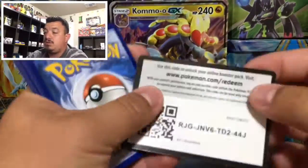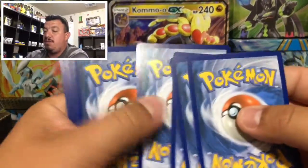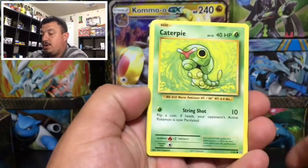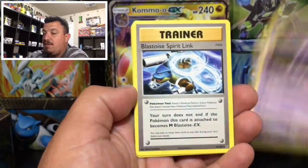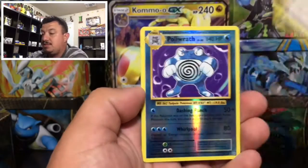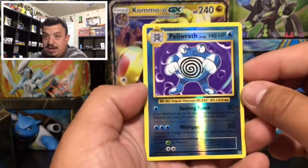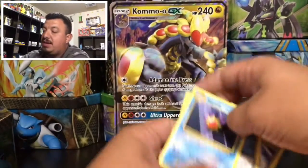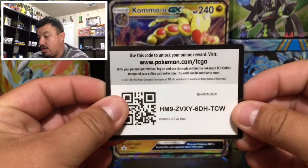On to Evolutions - still one of my favorite sets from X and Y because it is a reprint from Base Set, so I just love it. Pikachu, Machop, we have a Haunter, Blastoise Spirit Link, Mr. Mime, a Poliwhirl - that is a reverse holo rare, nice! Nothing but good reverse holo rares.